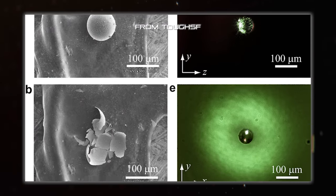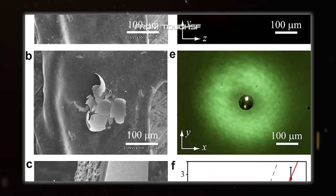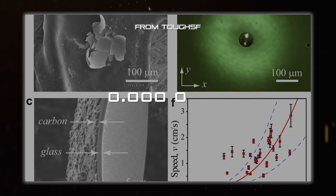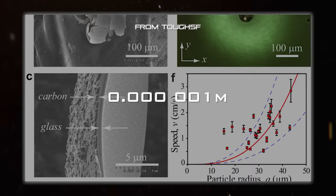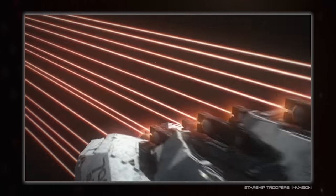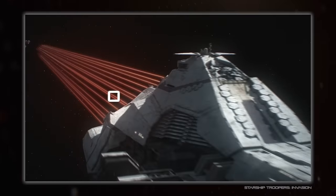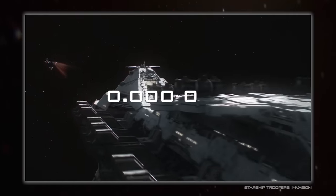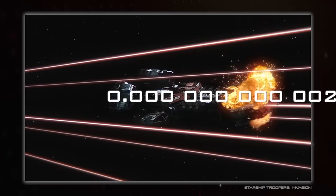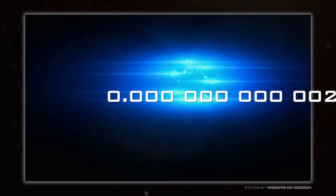Generally speaking, these are artificially accelerated bits of material that are only micrometers in size, or 0.0000001 meters — the size of the smallest bacteria. For comparison, an electron fired from a particle beam is significantly smaller, at only 0.0000000002 meters in diameter.